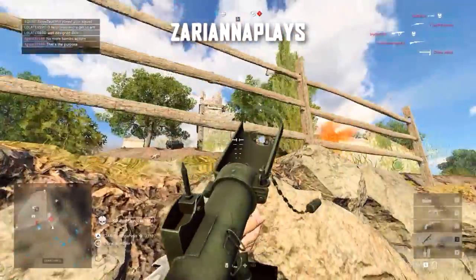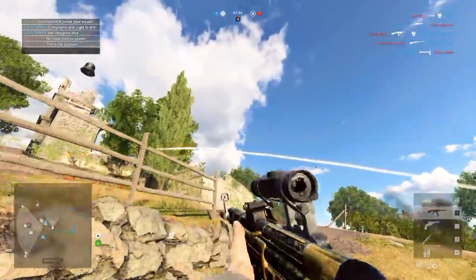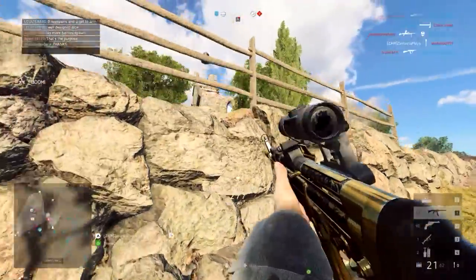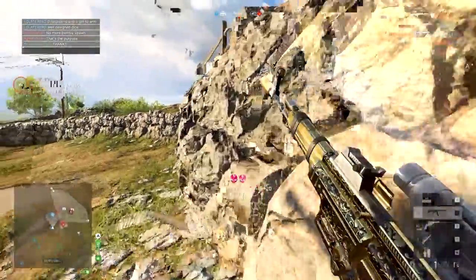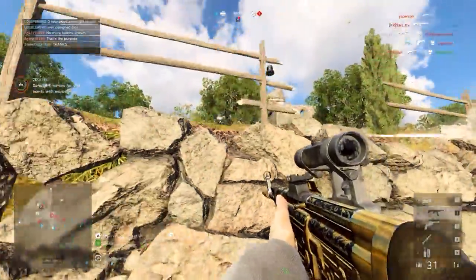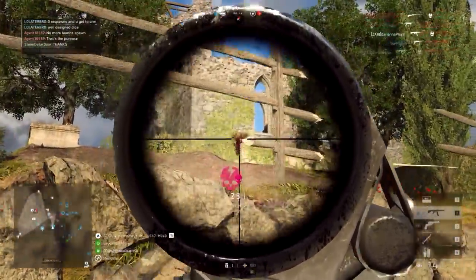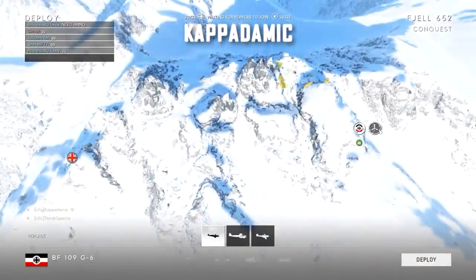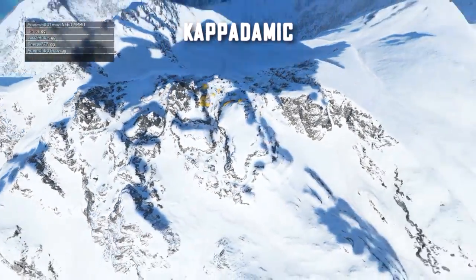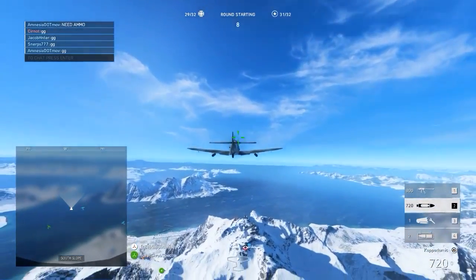Zariana Plays is next up, playing on Arras. This is going to be a very accurate clip, making use of a frag grenade to kill an enemy hiding behind cover, before pulling off a selection of headshot kills with the STG gold skin, rocking the three-times scope to get that range. An awesome clip, really cool to see.